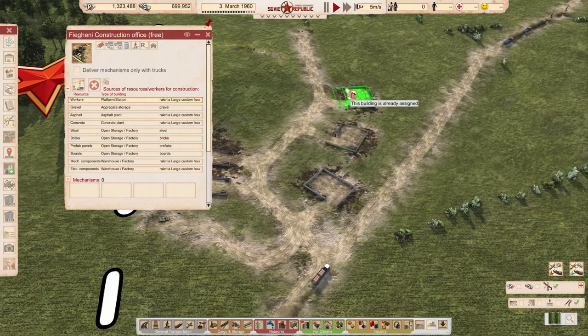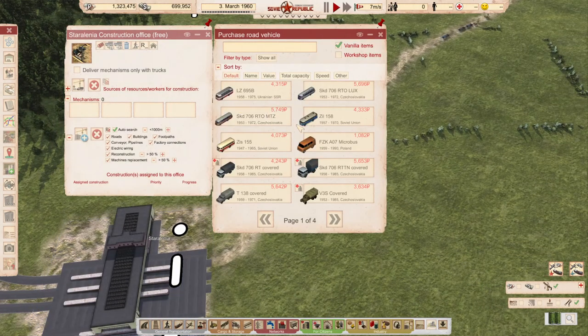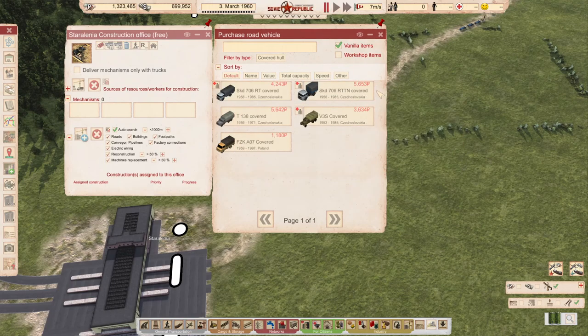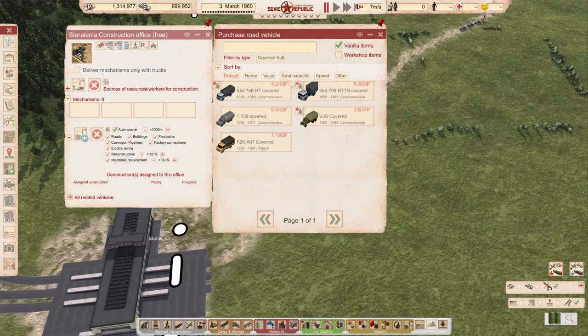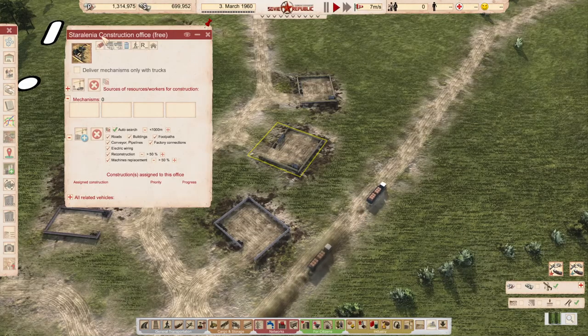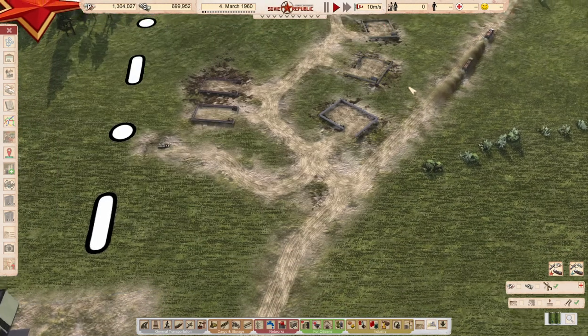For all of these we are selecting the same list — that's what this icon is for. We need covered house trucks. We don't need big ones because you hardly need electronic components in such quantity, so two of these are enough. Two concrete mixers are definitely enough as well.